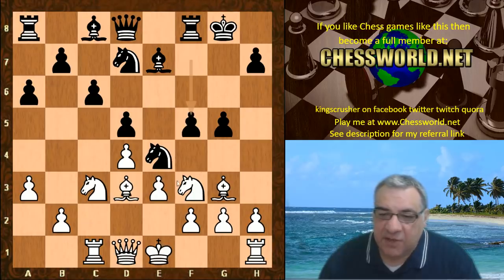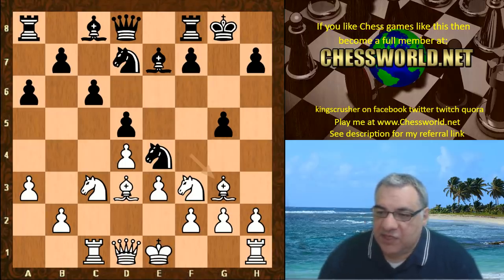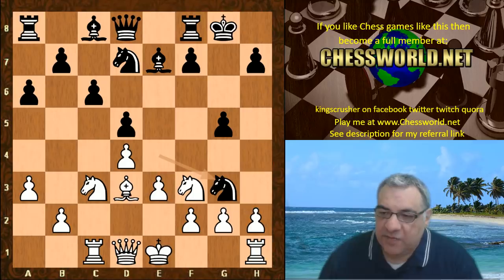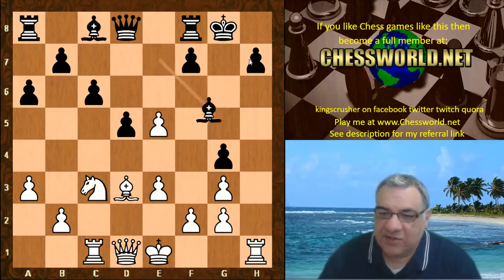f5 reinforces the knight, but this bishop is a slight issue - sometimes if white plays h3, then knight takes g3 is pretty unpleasant structurally. Is this justified by black? If black had played knight takes g3 immediately, that opens up the rook for f3 charge, and that's a total disaster for black if black loses the h7 pawn.